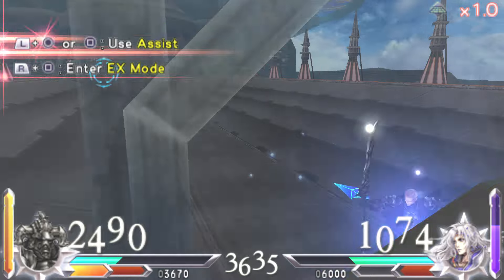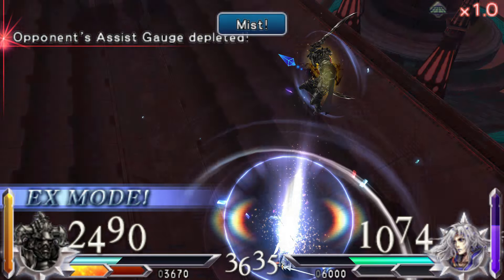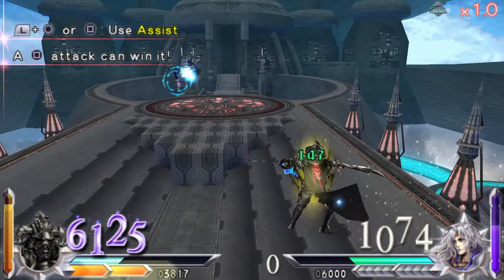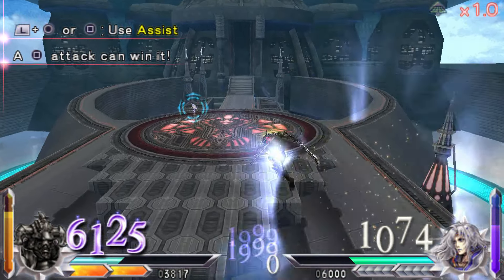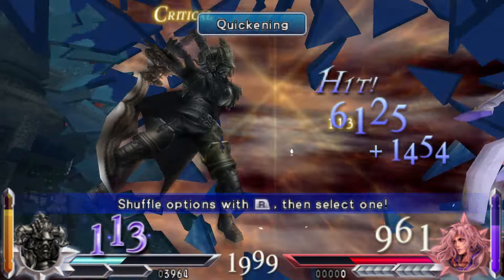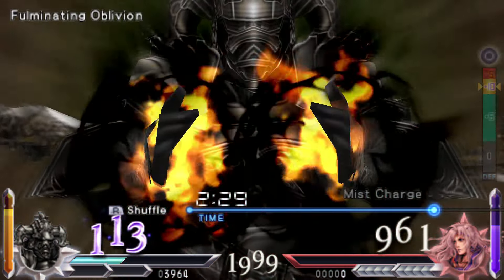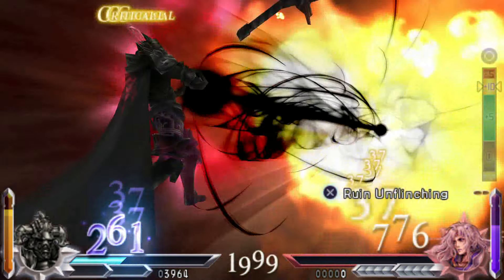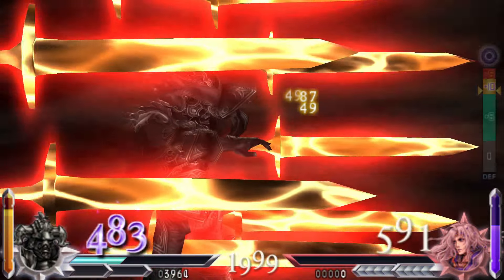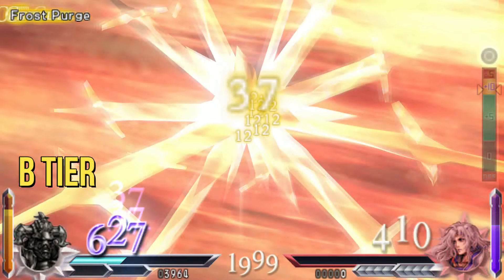The Judge Gabranth — because EX mode duration has been nerfed, as well as Omni Airdash, playing as him can be a lot more frustrating and long. Even though entering EX mode depletes your opponent's assist gauge, when he is hit by an assist attack he will still get knocked out of EX. He can work and is pretty good, but there are just better things. B tier.